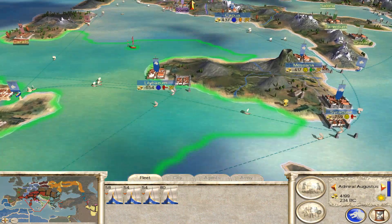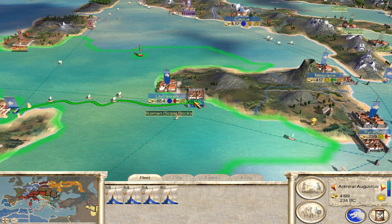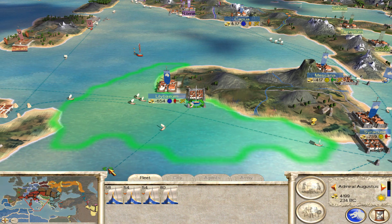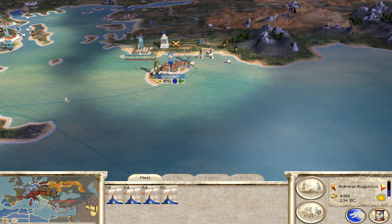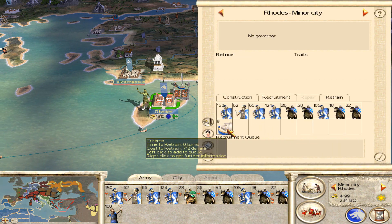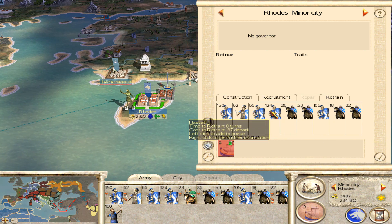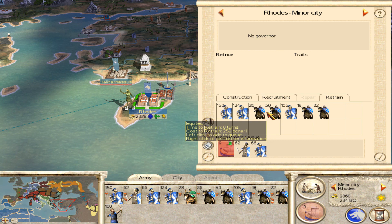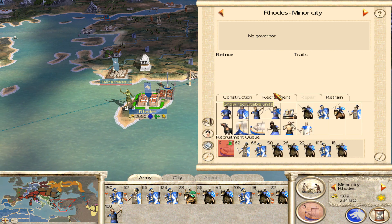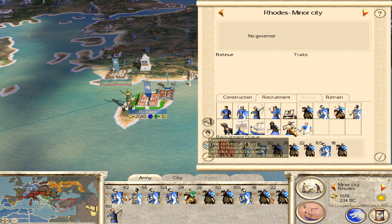We're going to take this navy and take it over to the east. I could potentially stop off in the docks just to retrain. I think we will go via that route anyway. Before we decide what to do there, we're going to retrain this, because our navy here is actually pretty weak until the rest of the navy shows up. We're going to retrain a bunch of these. I'm kind of torn as to whether to recruit Principes or an Assassin.